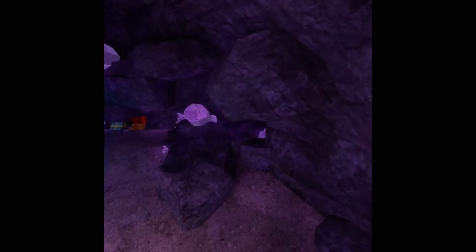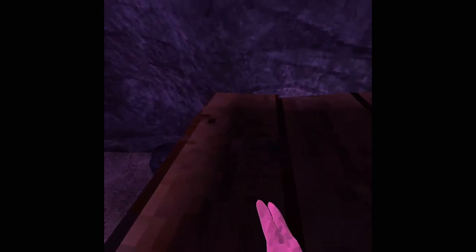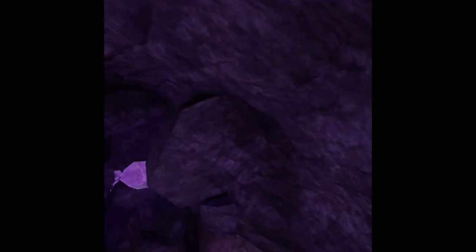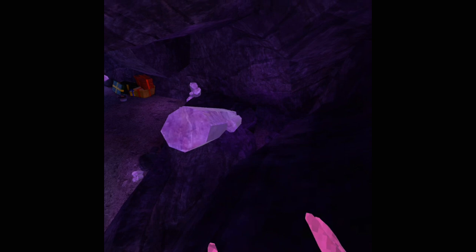You now need to get to the very edge, and do you see that crystal right there? We're going to be on top of that. Now we need to push off really hard — I made it. Push off really hard on the side of that, and now we're here. We just need to find a good angle to push off from here to that rock. This is the hardest jump, so don't expect to get this one first try. The other one's already really hard.